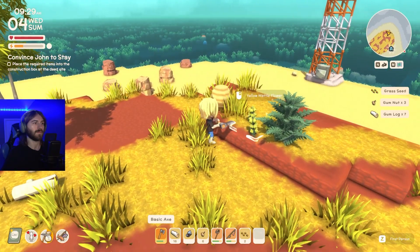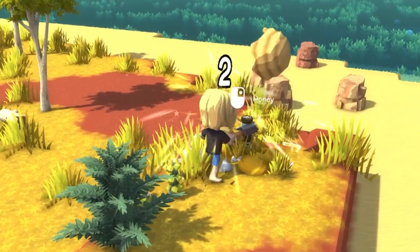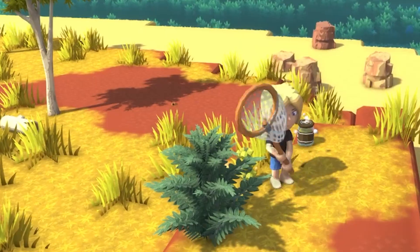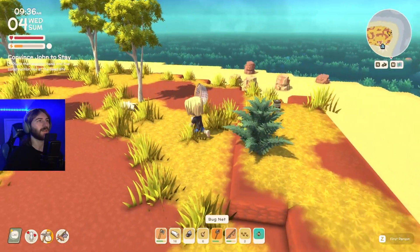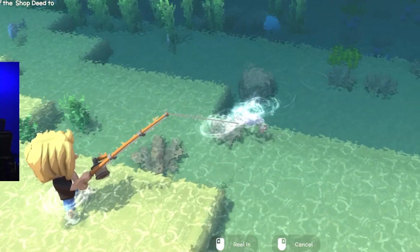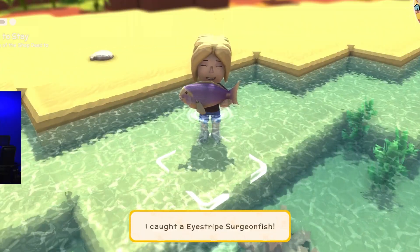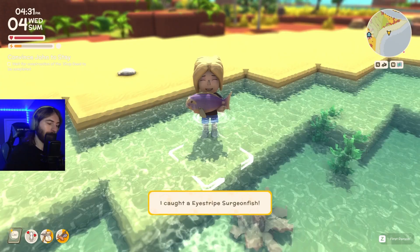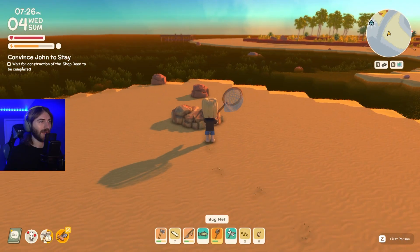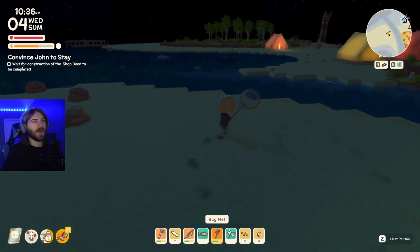Now it's time to work on our Critterpedia some more. I spotted a beehive and knew I had not caught a bee yet — I attacked that beehive with my sword. Kids, please don't do this at home. After catching the bees, I then found the ice stripe surgeonfish, which is generally found in the ocean during the daytime. Later on, I found the Tau emerald dragonfly — these little dudes are fast, found in the bushlands throughout the day.